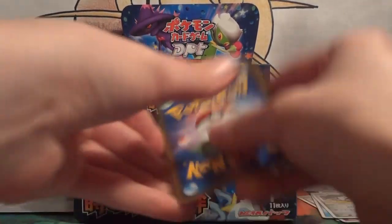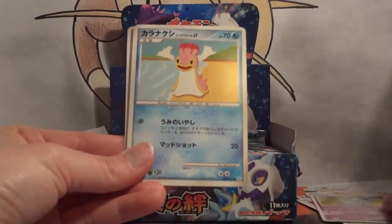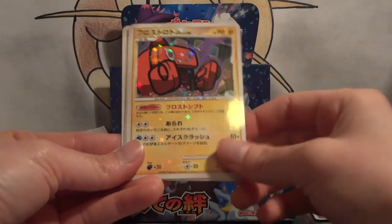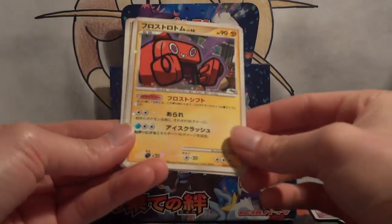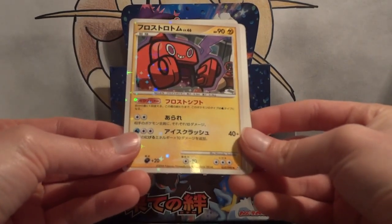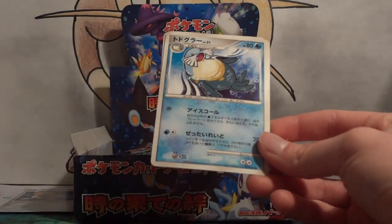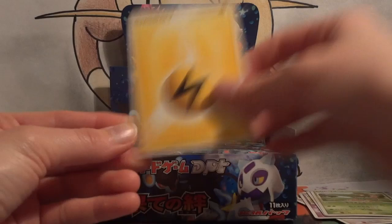We'll put down the first three cards. Munchlax, Growlithe, Nidorina, Shellos — East or West, it's a Shellos. Hey! Whoa, it's shining! It's just uncommon, but it's a Rotom. It's a Refrigerator Rotom, but it's shining at me. So — awesome — that's so weird, right in the middle of the pack. Walrein, and Tropius, and Lightning.